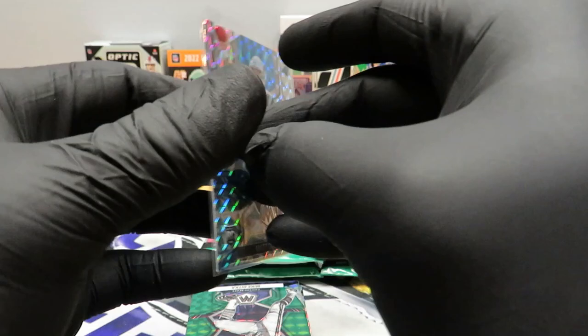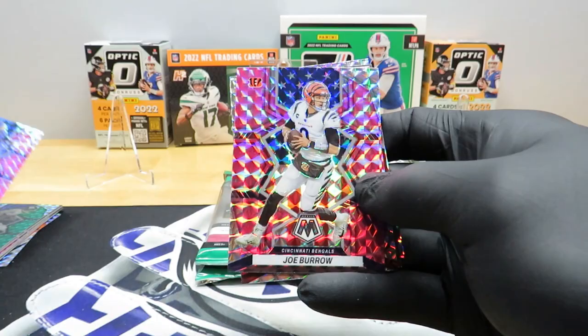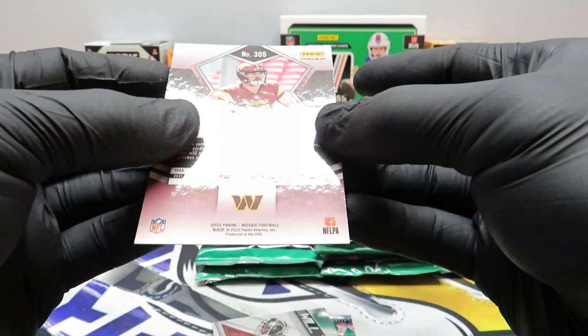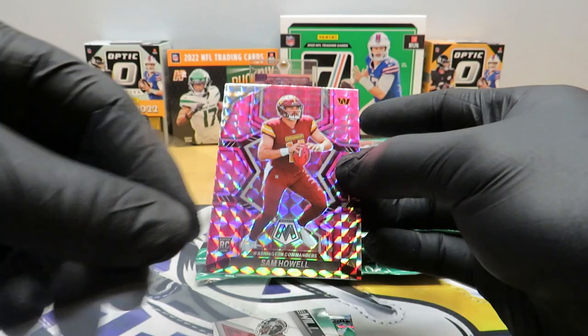That actually looks really good too. We got our green parallels — Mike Dicca — and then Cam Akers pink, Joey Burrow pink, and a Sam Howell pink. Alright cool, going to sleeve the Burrow. Sam Howell, man — that is clean. That's the one you want. That's not the NFL debut — that is the standard parallel you want to see. Nice.